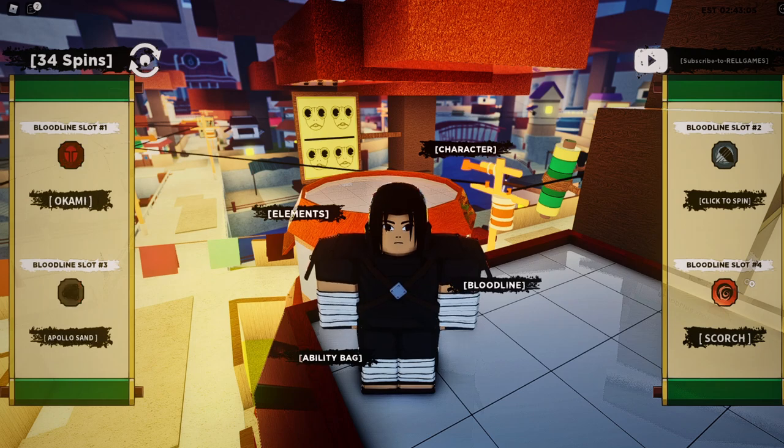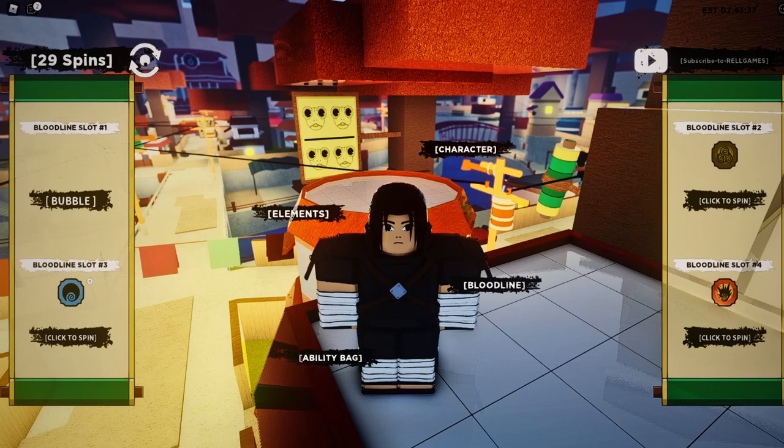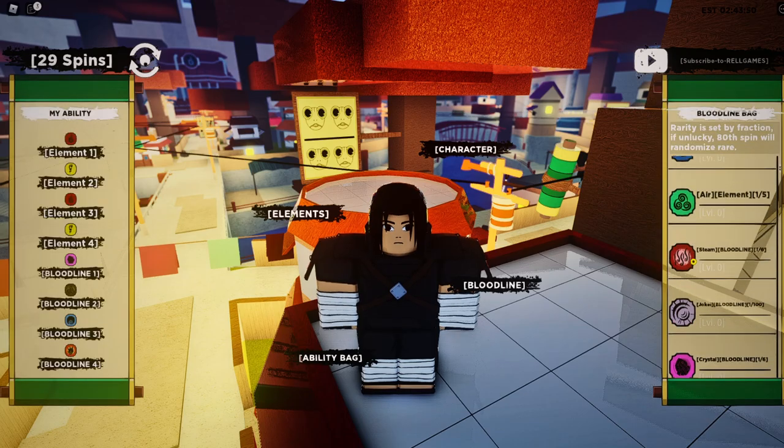This method is definitely working really well, so if you haven't tried it I highly suggest you do. Most of you who already tried it pulled a lot of rare KGs based on your comments. As you can see, I just pulled one of the newest KGs — a bloodline — and I only had 36 spins. That's about nine spins to get it. Then I pulled another rare KG right after — not as rare as the first but still rare. That's two rare KGs with 45 spins.